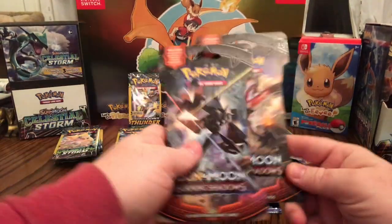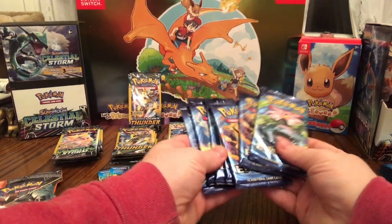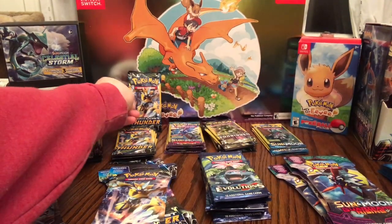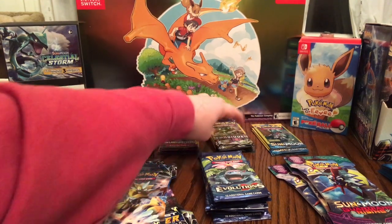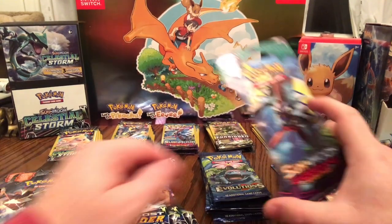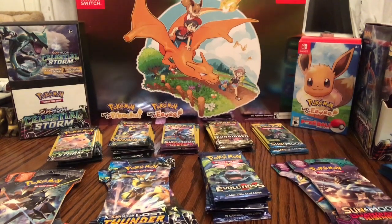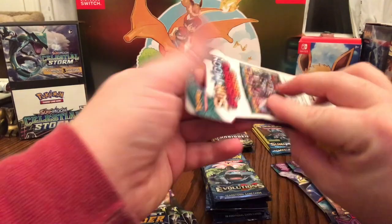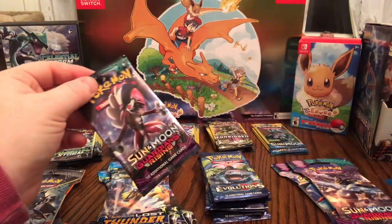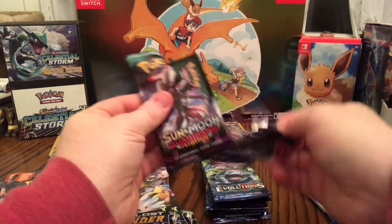Alright Grisbro Nation, here we are. Look at all these packs I've accumulated. I got a couple Burning Shadow, a couple Lost Thunder, a bunch of Evolutions — looks like seven — some Guardians Rising, a bunch of Dollar Packs, a bunch of Celestial Storm, some Lost Thunder, a couple Guardians Rising, a handful of Forbidden Light, and some of the base set of Sun and Moon. I'm not going to put the cards up like I normally do just for lack of space. I'll do a recap at the end. I have some Lost Thunder card sleeves to put them in.